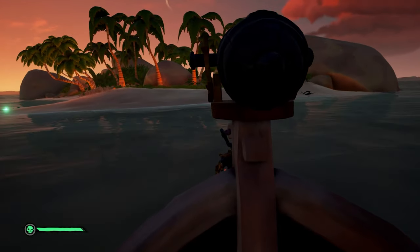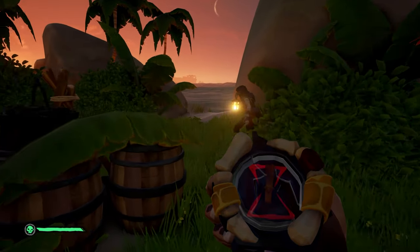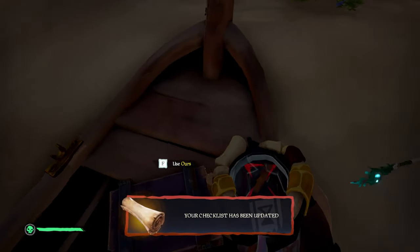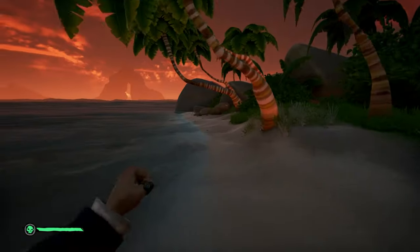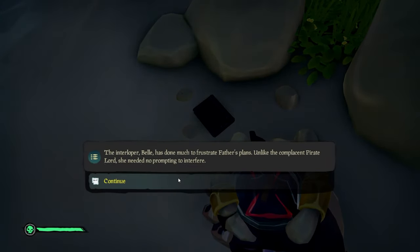As soon as you've reached Twin Groves, keep in mind you'll have to park the rowboat really close or else the servant won't appear. After you talk to him, take the crate and place it on your rowboat. Before we leave here, move to the north part of the beach and you'll find the third journal.